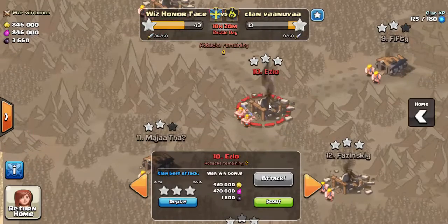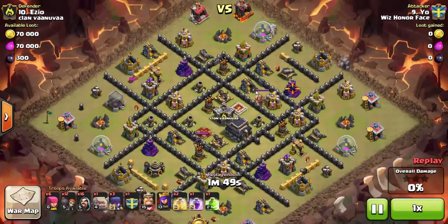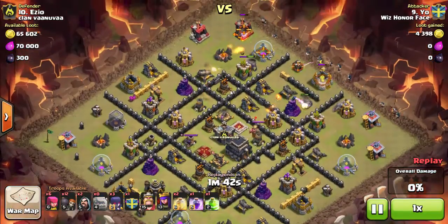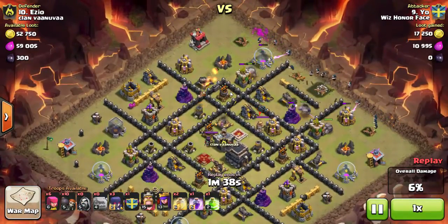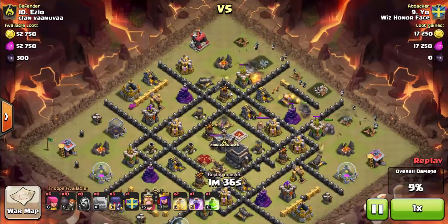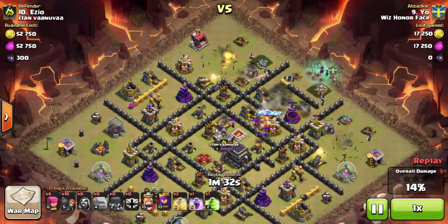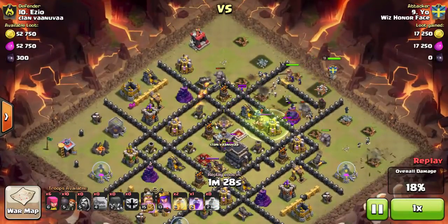Moving on to the next attack — number 10. Yo is attacking number 10 and going to come at this base with a more traditional GoWiWi style attack. He's got three witches and about 16 wizards. He spreads his golems: one down the middle, one down the left, one down the right. On this style of base, having the outer golems follow the defenses with wizards behind them works well.